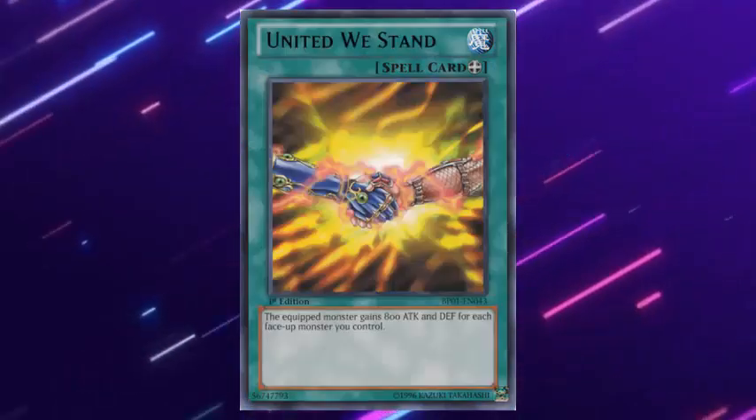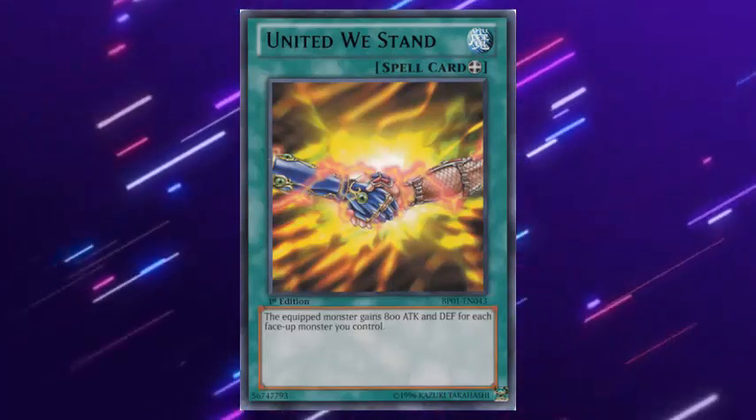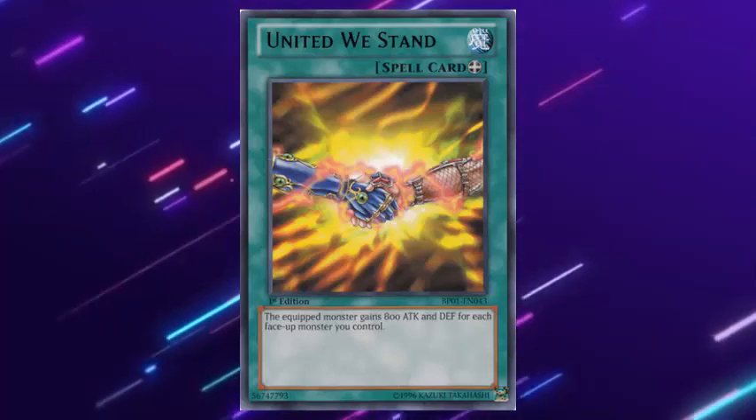Equip spell: as its name suggests, it is a card that equips to a summoned monster on the field, changing its stats. If the monster in question is destroyed, the equip spell card goes to the graveyard.